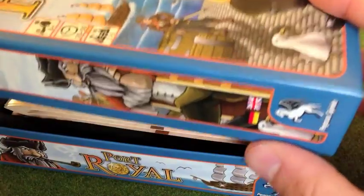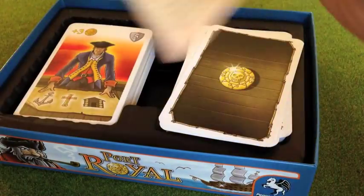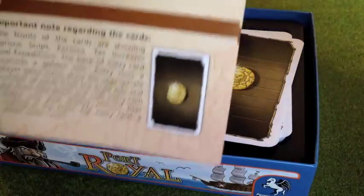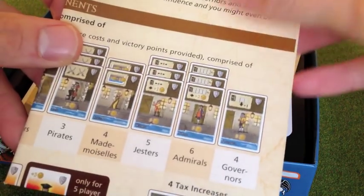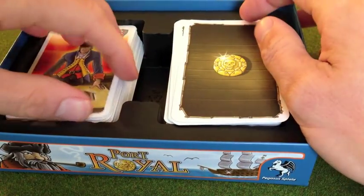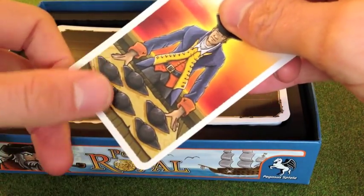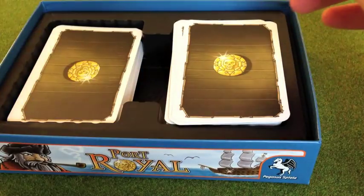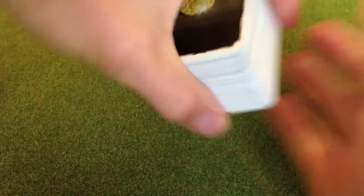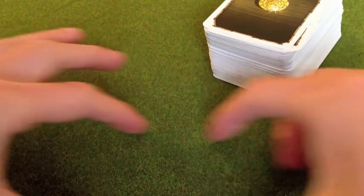So this is the box for Port Royal. It says 2–5 players, 20–50 minutes, which seems realistic. Inside we've got a fold-out rules sheet — there's some bad English translation, but basically they're very easy to follow with nice clear pictures. Inside the box there are just two sections for cards, but the cards are all part of the same deck, apart from one card which gets mixed in if you're playing with five players — hence the five hats on the back — otherwise you don't use it. So basically you've got one large deck of cards that forms the bulk of the game.